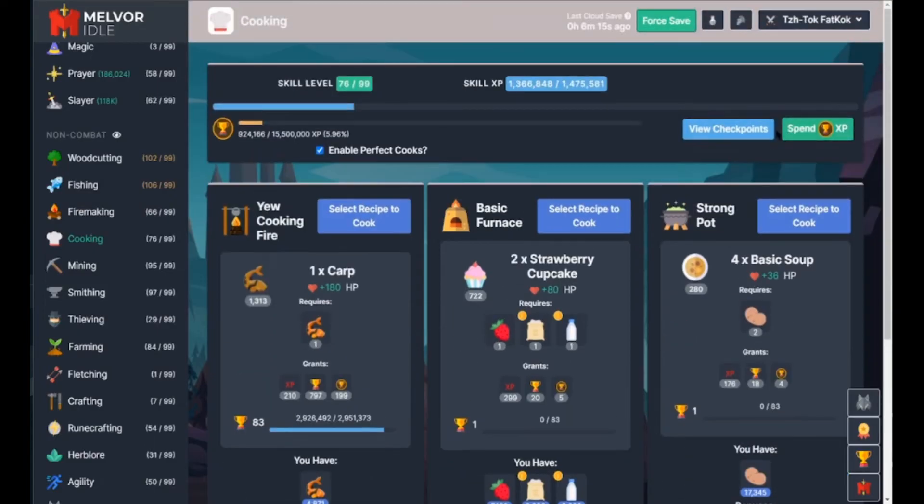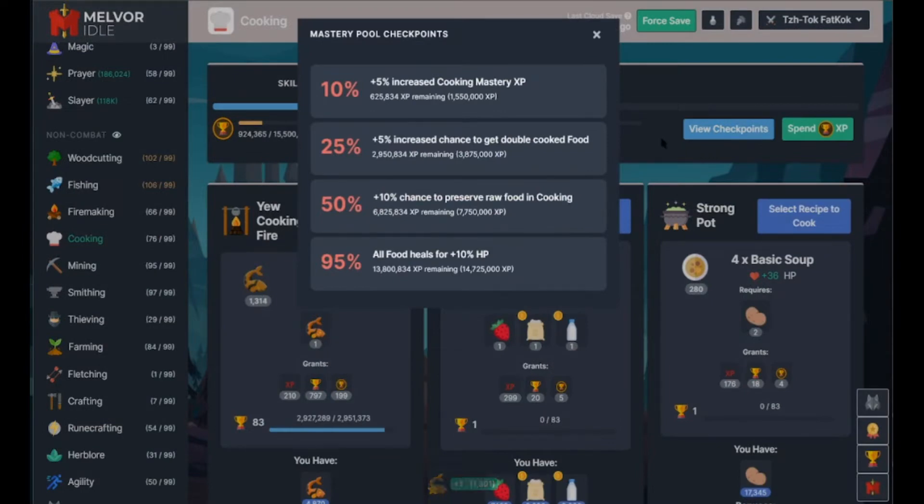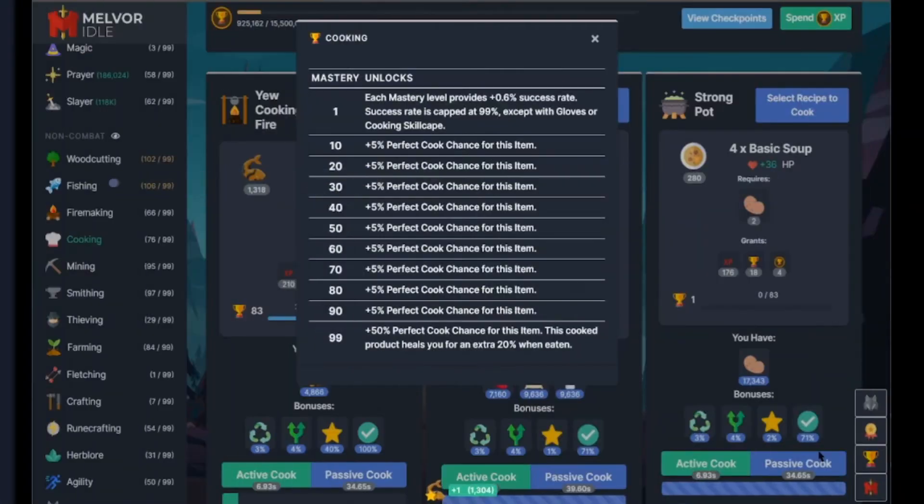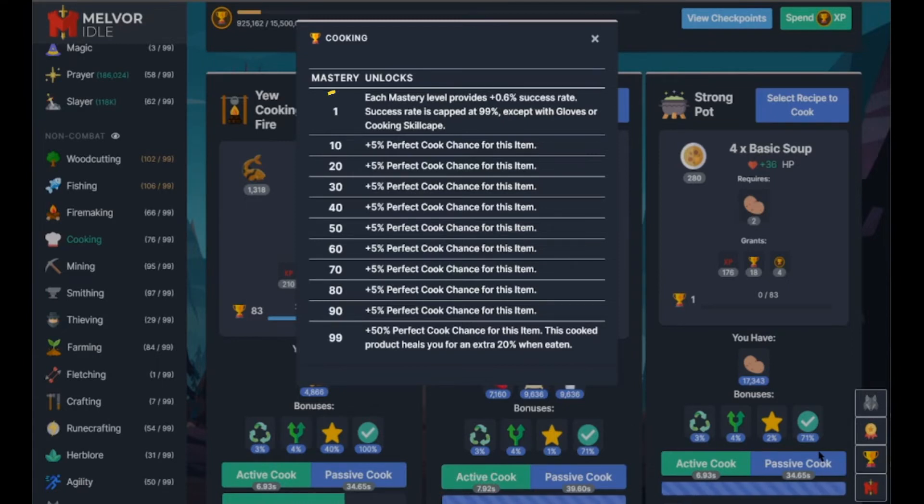Let's get into the masteries. Our total mastery is pretty simple. At 25%, we get a 5% increased chance to get double food. At 50%, we get a 10% chance to preserve raw food in cooking. And at 95% mastery, all food heals for 10% more — that is insane. For a specific cooking food, each level gives us a 0.1% success rate, capped at 99%, with the exception of gloves or cooking skill cape. At every 10 levels for that specific food, we get a plus 5% perfect cook chance. At 99%, you get a 50% perfect cook chance, and this item heals you for an extra 20% when eaten. Make sure you're getting those masteries for your food.